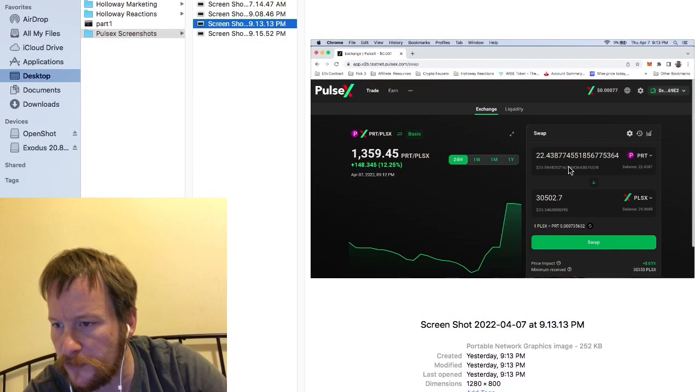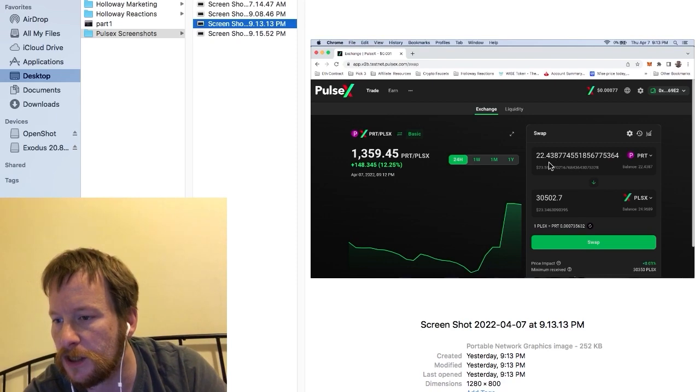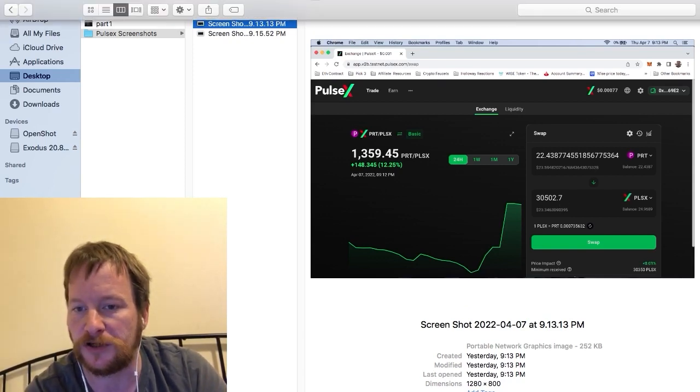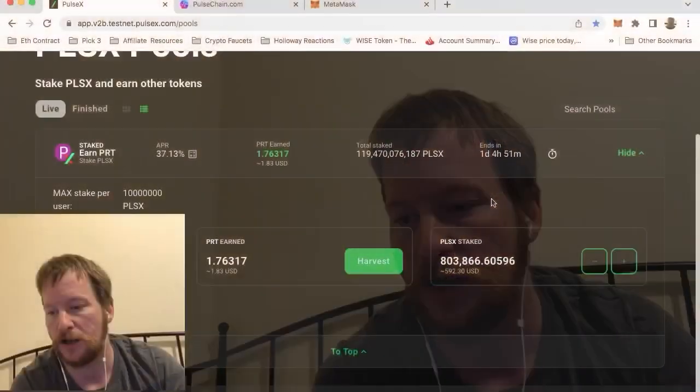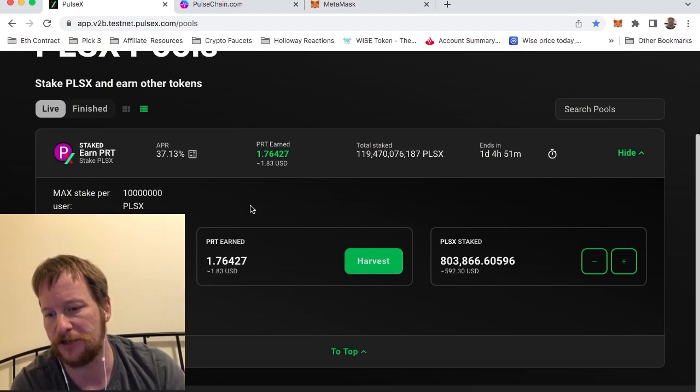So right here you'll see that on one of the days — this was a full day — I accumulated 22 party tokens and I exchanged it for PLSX, which was about 30,000 PLS tokens that I compounded in one day with what I have. So on average in a 24-hour period, when I exchange it back it'll earn interest here. These are the party tokens — I think that's what they're called. You'll harvest them, withdraw them to your MetaMask.